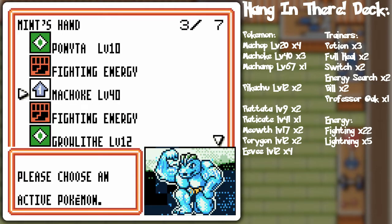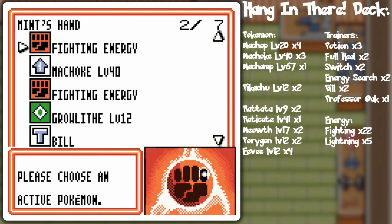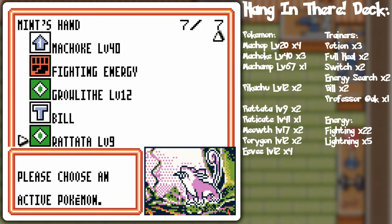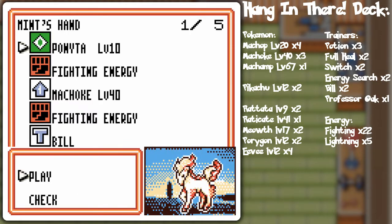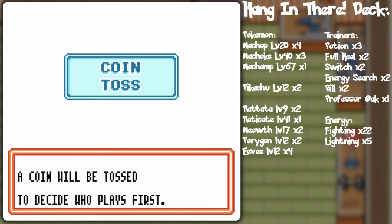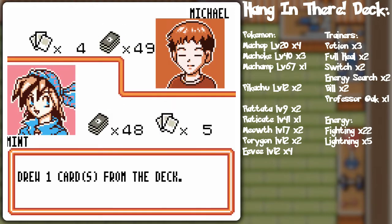We're finally using our starter deck. I already got the cards memorized and good to go. I'm gonna plop out Rattata because of its zero retreat cost. Growlithe, Ponyta on the bench, and we'll call it a turn. Hopefully he doesn't use a Fighting Pokémon with 20 attack, because that'll knock out Rattata in one shot, but we'll see.